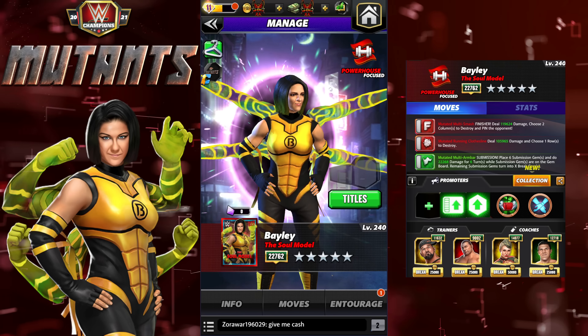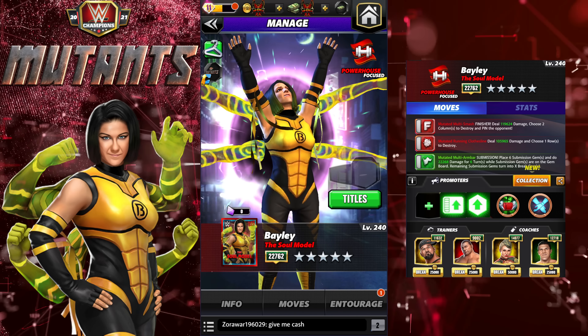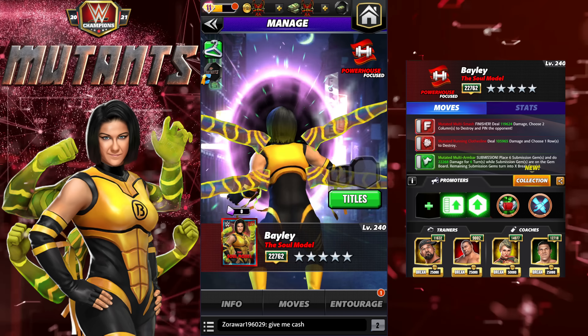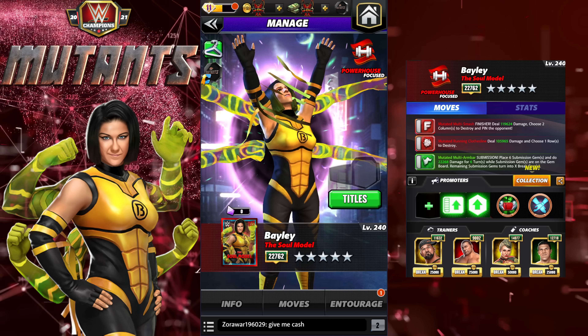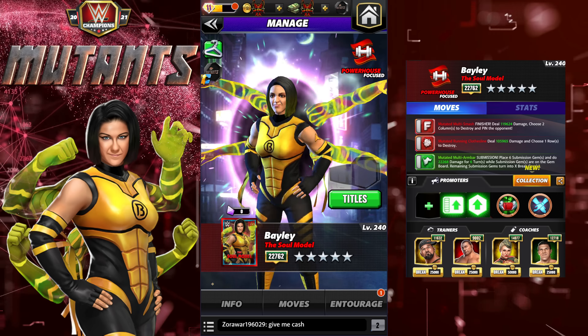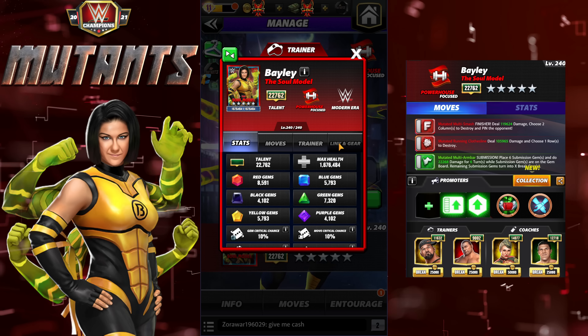Hey everyone, Merix here bringing you another video. This one is going to be on Bailey the Soul Model — the newest mutant in the game. She looks awesome coming through the portal with all of her arms: she's got six of them, four of the crazy yellow ones and her two regular ones.